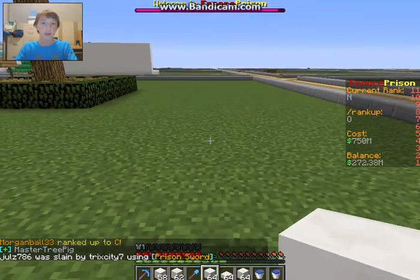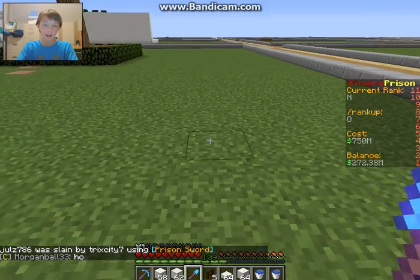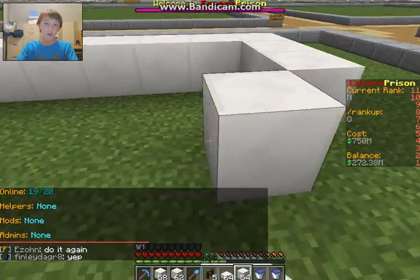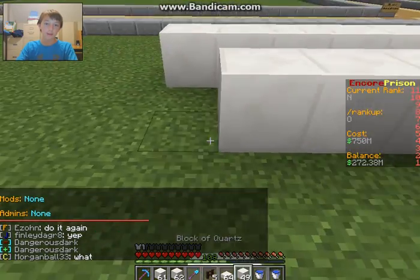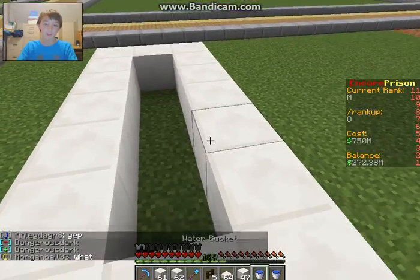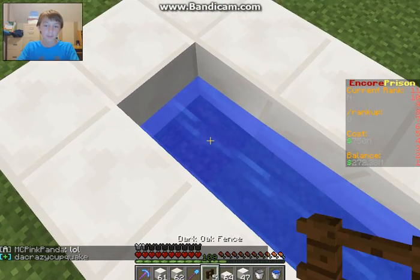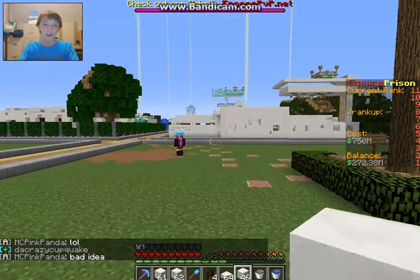Number one, we're gonna start with the simple one. Start with placing blocks like that — it doesn't matter how many blocks, not too long. Make it look like a zero. Place water on one end, then on the other end where the water is shortest, break a block, then place a fence, then put a block right here.